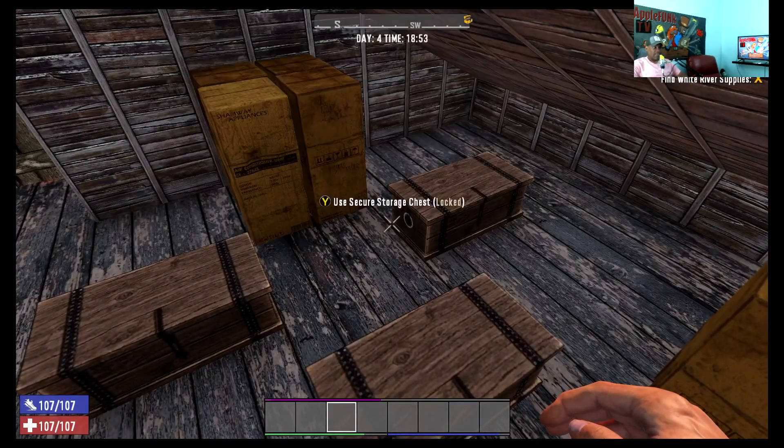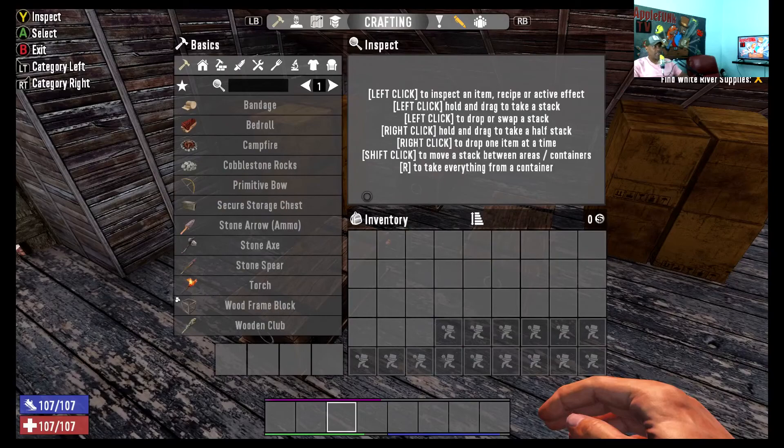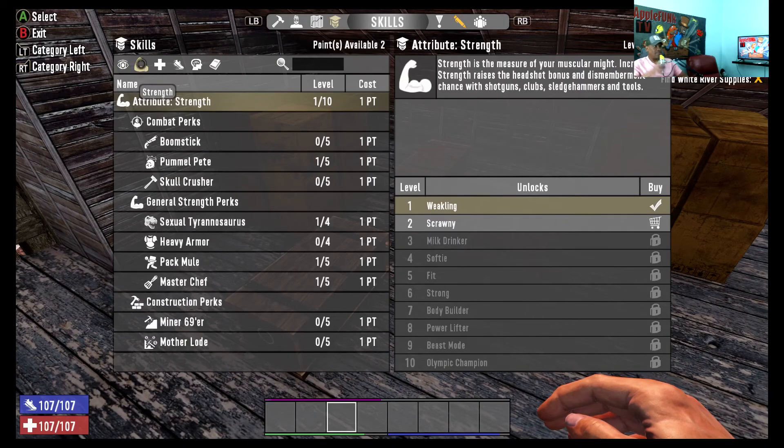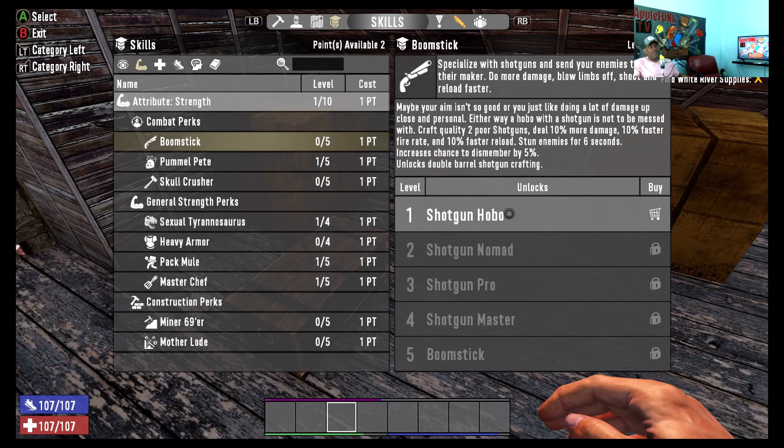Okay, nighttime. I gotta go through my boxes, go through all my loot and put it up. Before I do that, I've got this skill point situation — got two of them. What do we want to put this into? Boomstick might help but I have a shotgun. Maybe your aim isn't so good, or you just like doing a lot of damage. Either way, a hobo with a shotgun is not to be messed with. Craft quality two shotguns deal 10% more damage, 10% faster fire, 10% faster reload, stun enemy for six seconds, increased chance to dismember by 5%.